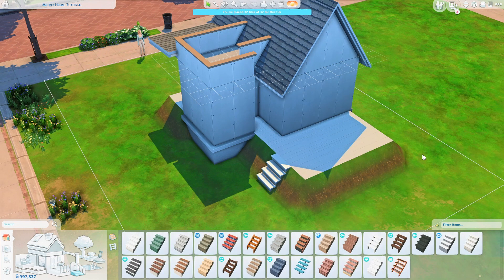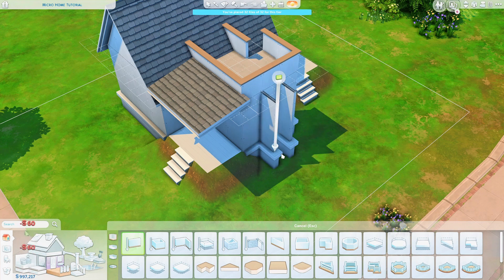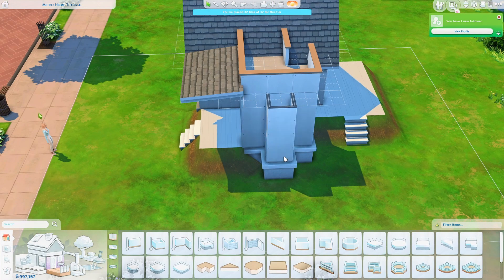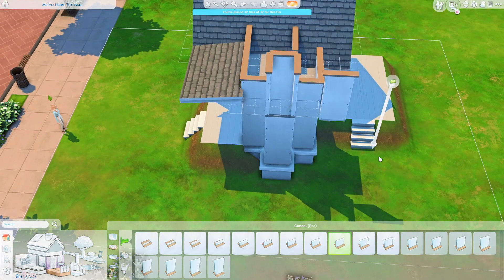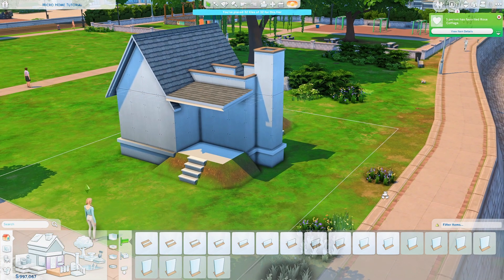Another tip I can give you is use as much exterior space as possible. Because on the interior you don't have much space, you'd want to use the outside space as well. Next I'm going to add a little chimney in a way that it doesn't count up to the tiles. I will drag a wall here and another one here, but if I do it that way it will count to the tiles. So I'll drag the wall and then just move it there — now you have walls everywhere but it doesn't count to the tile count. I'll also add a half wall on top and now we have a little fake chimney.